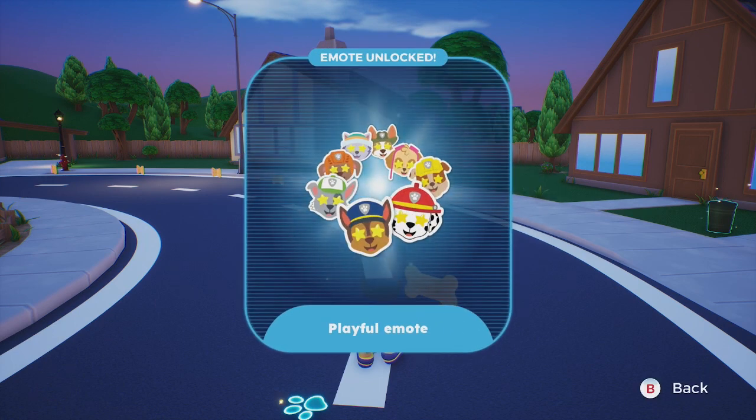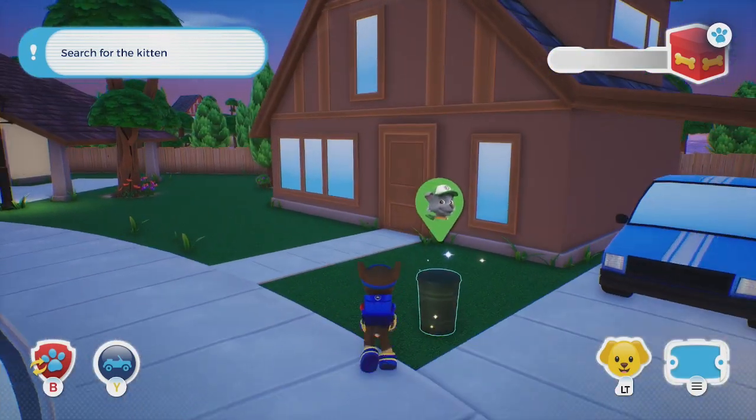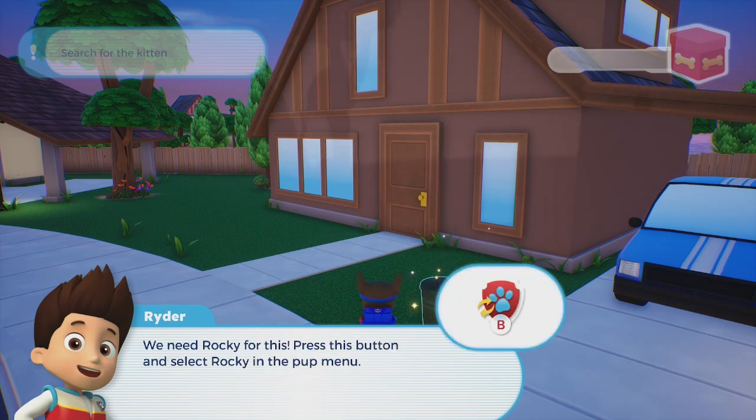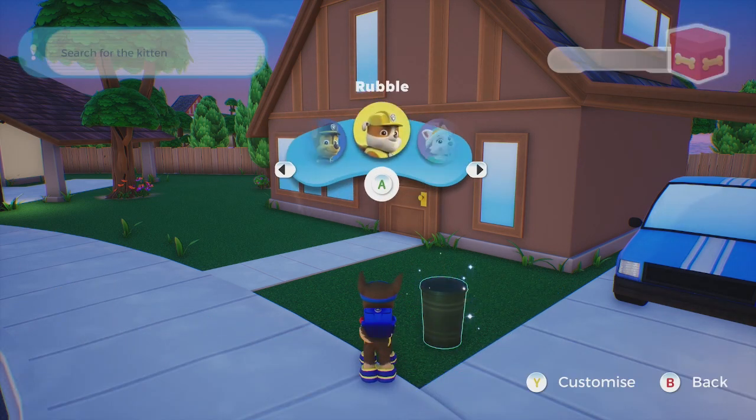Emotes can also be used to unlock help requests from citizens. We need Rocky for this. Press this button and select Rocky in the pup menu. Choose... Rocky!